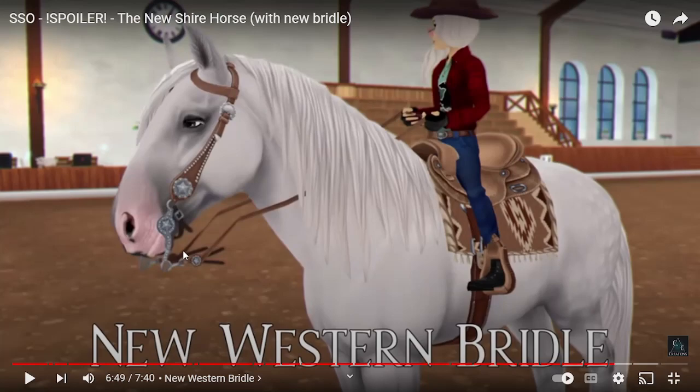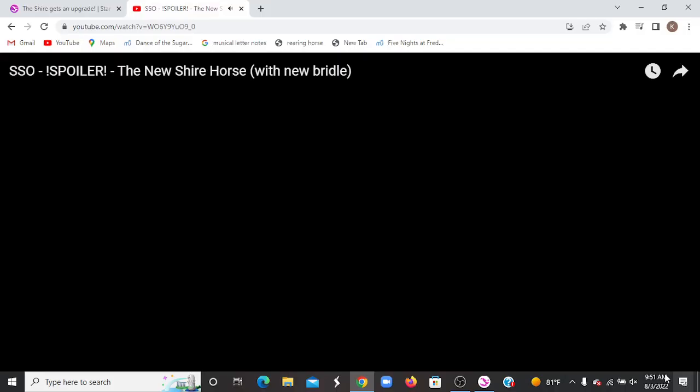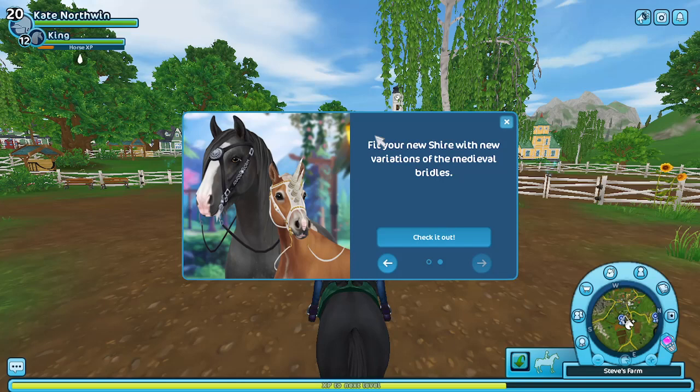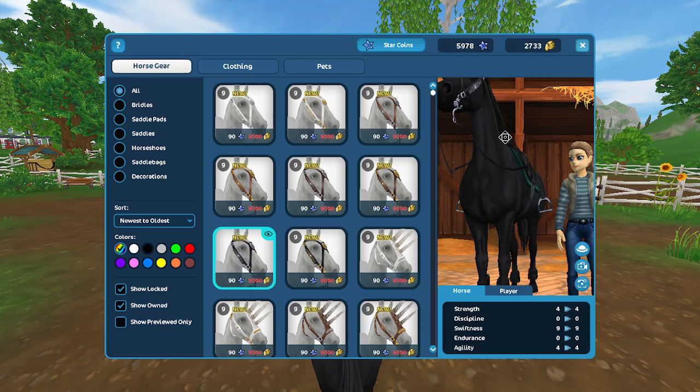I'm also excited to see these with the NPCs. Let's go ahead and get the Shire — actually let me double check that I am recording. Let's go. So here we are in the global store. They did come out with silver, but I don't know how I feel about these ones. I don't think the new bridles got released today, so that's okay. Let's go ahead and check these new guys out. There are a few here, and then one at Fort Pinda.